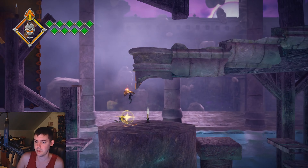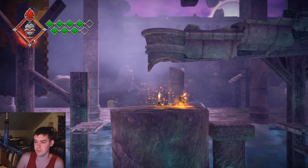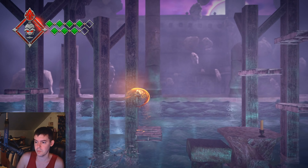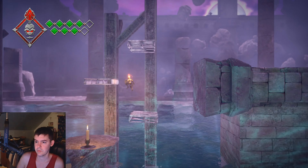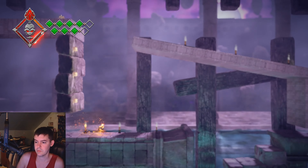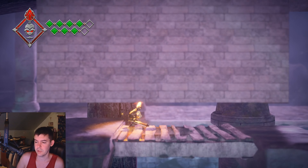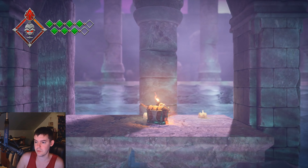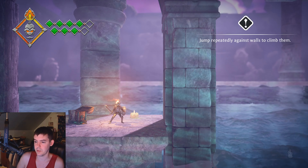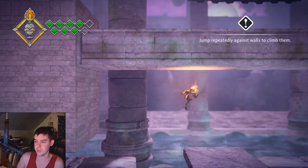I'm going to get my health back from my dead body. I don't know why this guy takes so many hits to take out. The water graphics in this game look great. Here is where you get the first ability, which is Wall Climb — it's super useful. You can block with L2, swing your sword with X, and your ignition at the top left keeps going up.